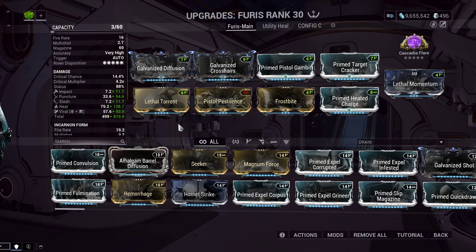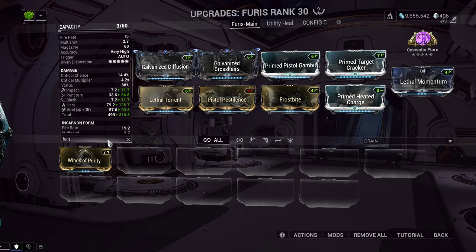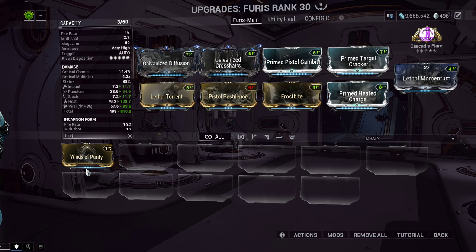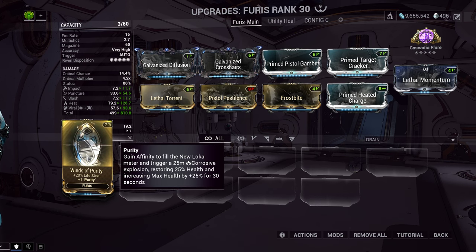The other interesting thing about this weapon is — and I'm actually going to go over two builds — we have a special little mod that the Furus can use called Winds of Purity. It's a Syndicate mod from New Loka. It can only be put on the Furus, and it gives you Lifesteal — 20% Lifesteal, which is crazy. Warframes do ridiculous damage, so even 2% Lifesteal will usually just fill you up for health, so 20% is incredible.